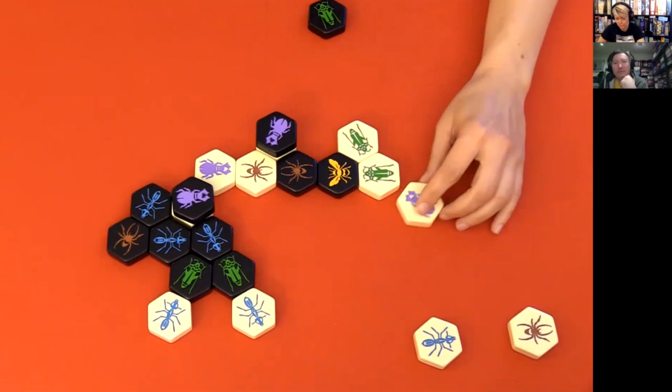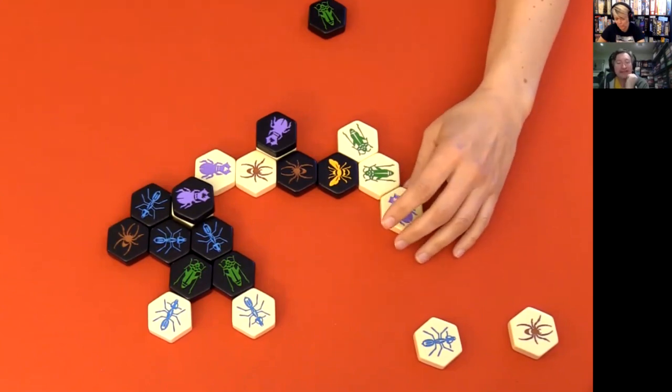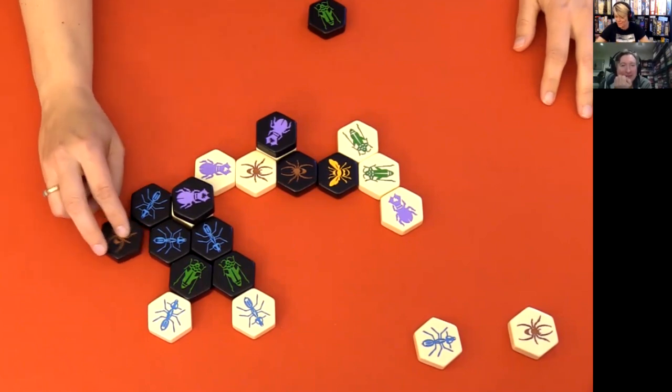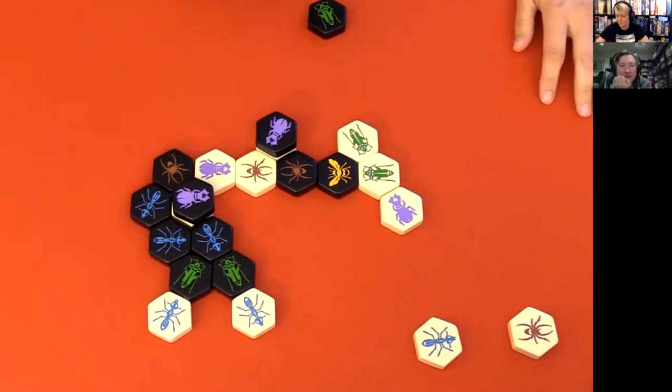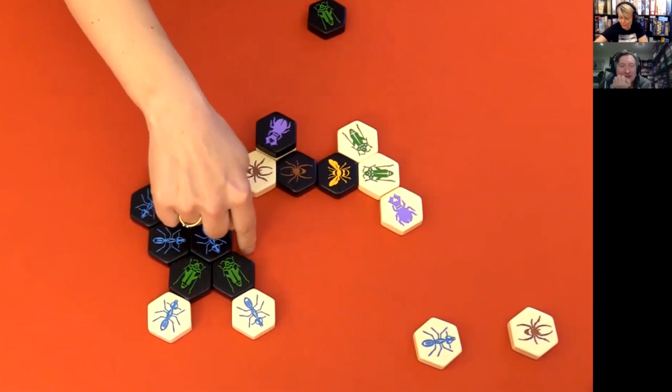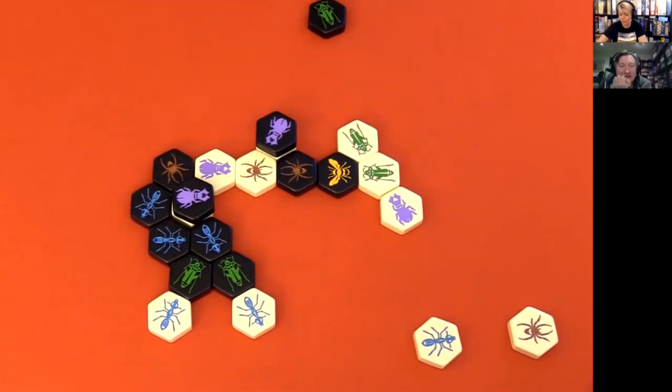Can you feel it? I can't do anything, can I? No, you can't. Yeah — because this one can jump down. So even if you put one here, the Grasshopper would be able to jump. Yeah, I can't. You are surrounded. I'm completely surrounded.